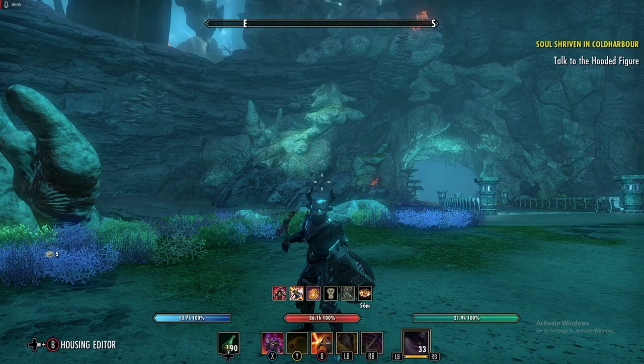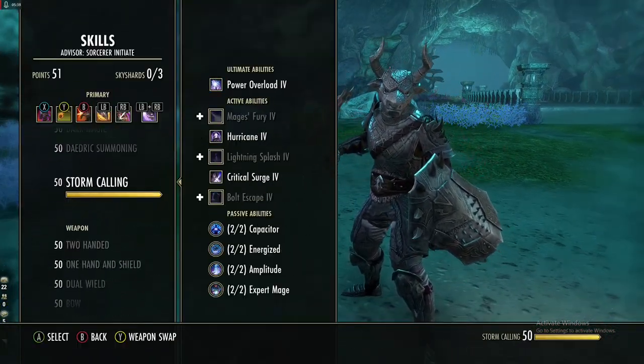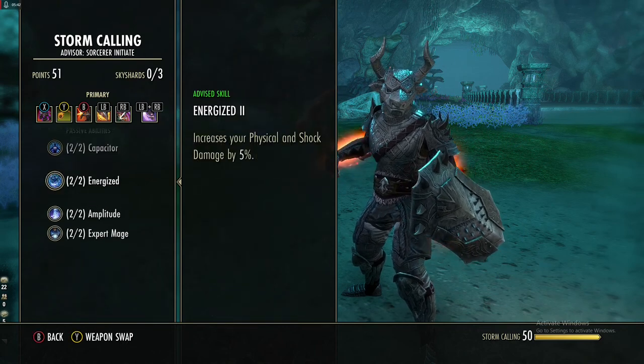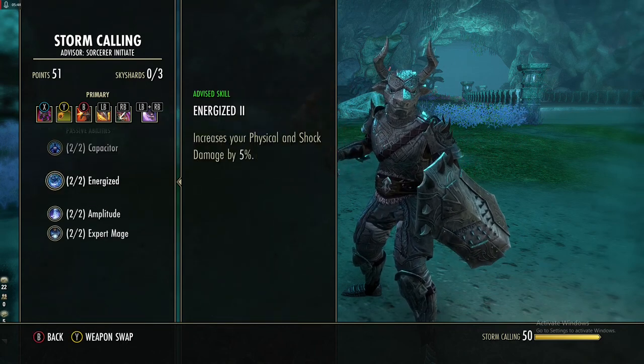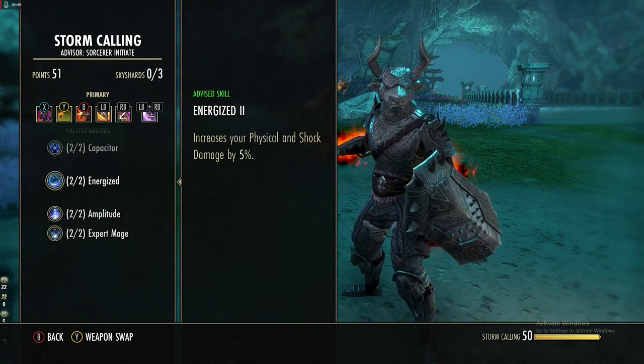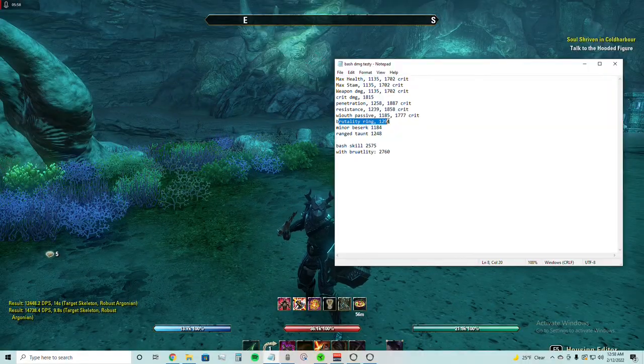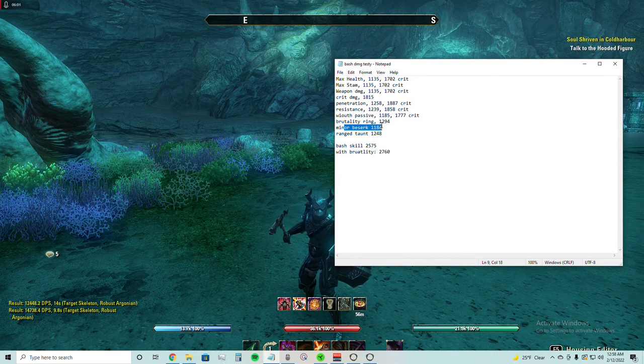This passive here — we are a Sorcerer, and one of the Sorcerer passives increases your physical and shock damage by 5%, and this actually does affect your bash. I tested it without the skill and my bash was lower. Major Brutality did increase it. Minor Berserk also increased it. And this ranged taunt skill, which we'll go over shortly, provides an extra damage taken debuff that also increased bash damage.